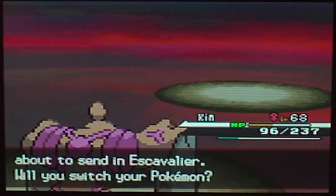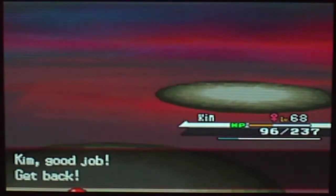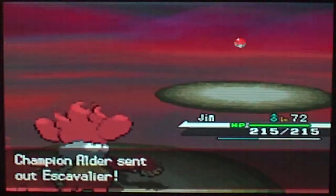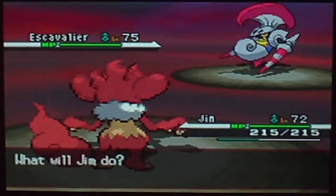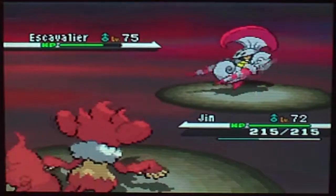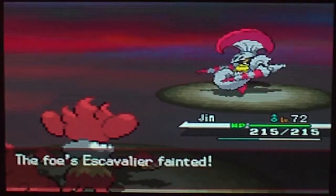Escavalier! This is where Jim can really shine — the second time in a row. Level 75 Escavalier, Bug-Steel-type, Swarm ability. Attacks: X-Scissor, Iron Head, Air Slash, and Giga Impact. Fire Blast again to finish him off — it's 4x effective with same-type attack bonus. It kind of just wrecks him. That's how it works.